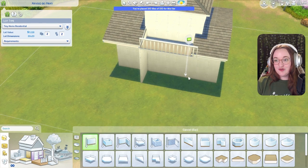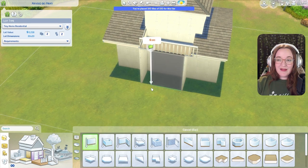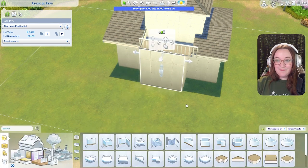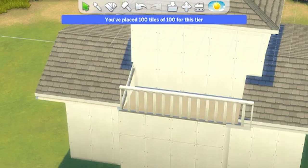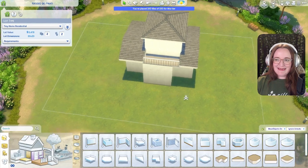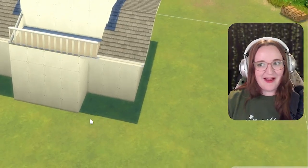If you find yourself running out of tiles but you want to add a deck, just draw the room but leave one space empty. Draw a one-tile wall and then move it there and it won't add to your tile count. It's technically cheating, but I personally think that decks shouldn't add to your interior tile count.